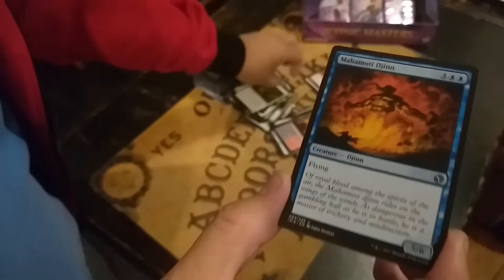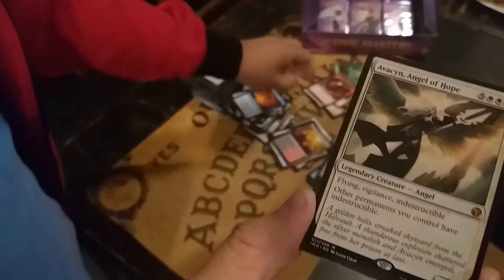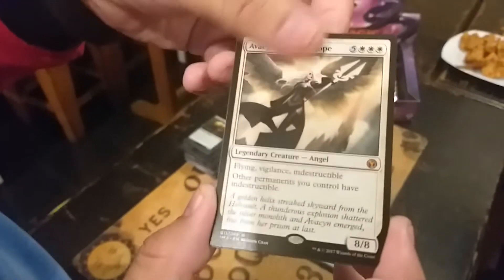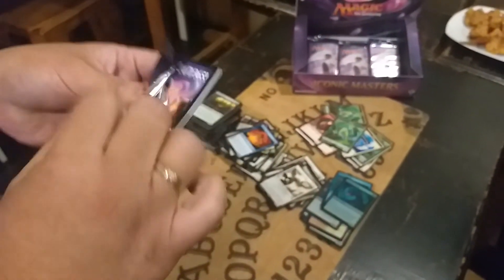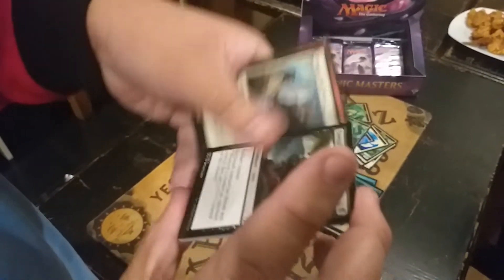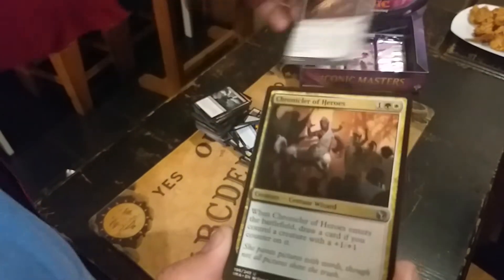Pride Mate. Mahamoti Djinn. The demoted card. And what do we have? Oh! Grave Cairns — I think this is our third mythic! So far we have those mythics, but we are looking for the Mana Drain or Vial. Hopefully we will get those, because Vial is just rare as I remember. Horizon Canopy hopefully — it's just a rare, so please be nice.